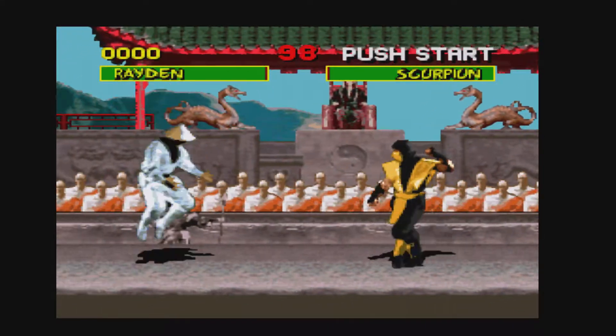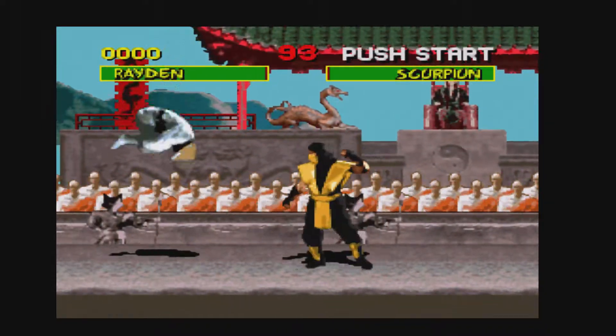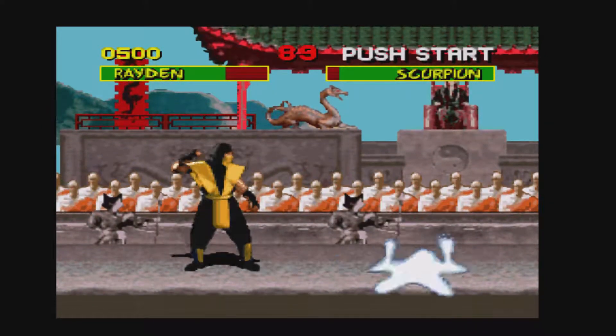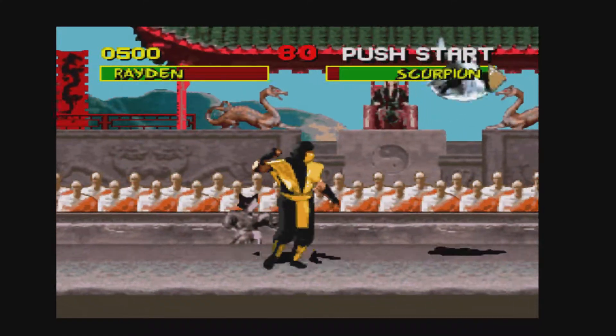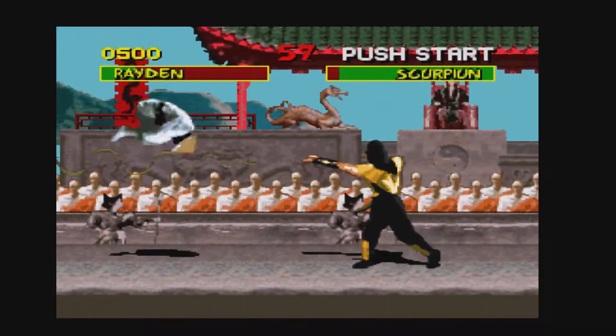The good thing is you can actually use the left thumbstick to move the characters. You press what I think is the right trigger and it just speeds everything up — it's really cool.